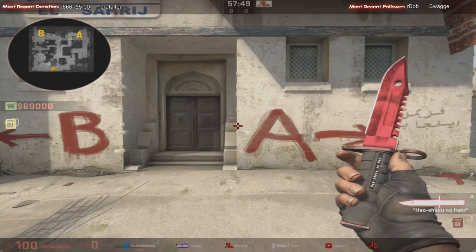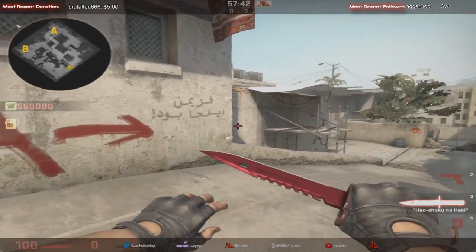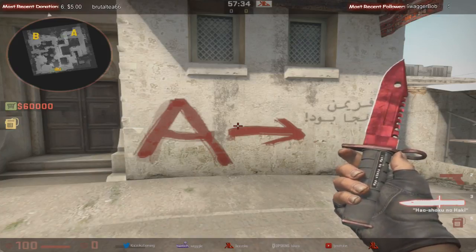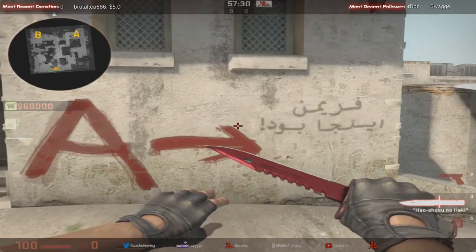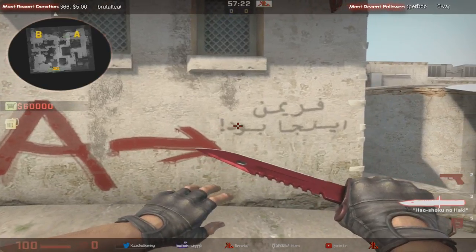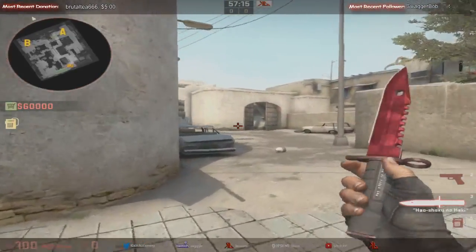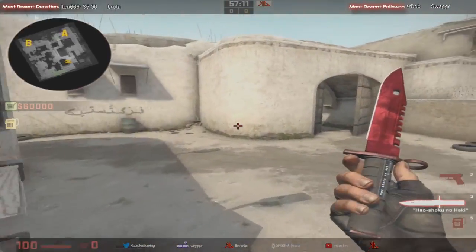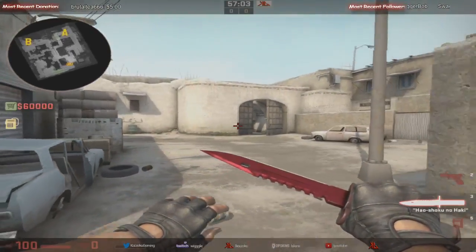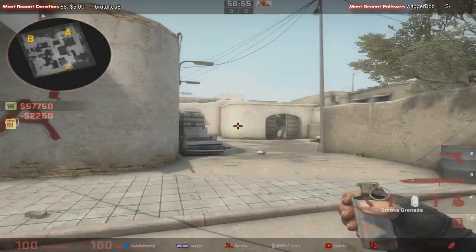Hey guys, this is Wiggle from Kaizoku Gaming. We're going to be going over a Dust 2 tutorial, going through anything that comes to mind. Some people in chat requested we go through maps and important points that maybe aren't covered regularly — things people are expected to know but really don't, like certain callouts, default setups, CT setups, and things like that on Dust 2.